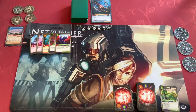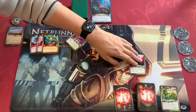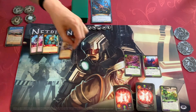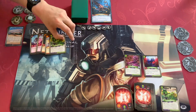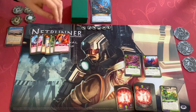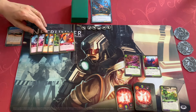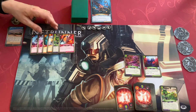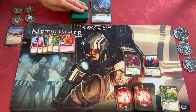I play Entropic Manipulator, I play Xantix Harvester and Collector Worm. I'll draw back to 6 and I'll end my turn.